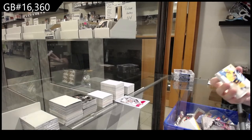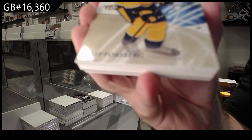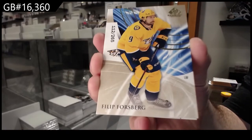I think we got a net. We've got for the Nashville Predators, Forsberg. 265? Yeah, 265.